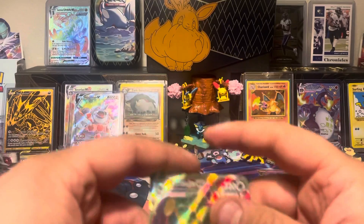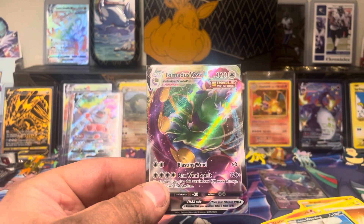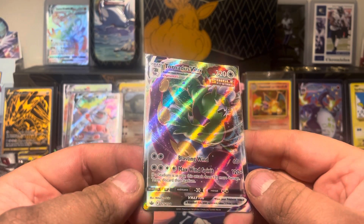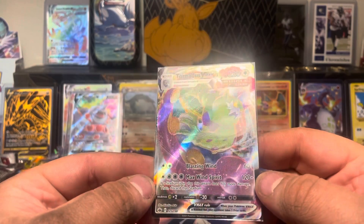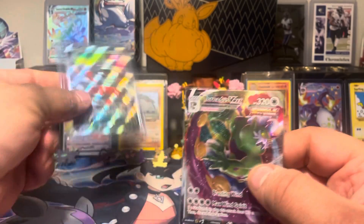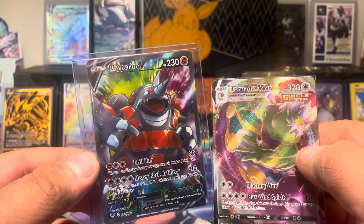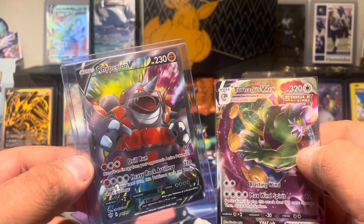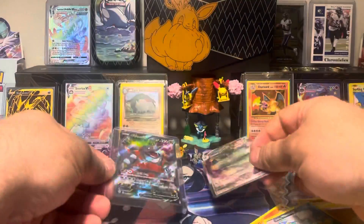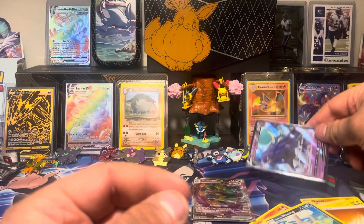That's sick — that's more than you can ask for. I don't even think I pulled a V out of the Ice Rider box, so this Shadow Rider is the way to go. There he is, Tornadus VMAX — sick-looking card, looks like a genie out of a bottle, no doubt. And we've got our Rhyperior V. He doesn't say he evolves from anyone, but he looks like Rhydon's older brother. These are some sweet-looking cards — what an epic box right there.